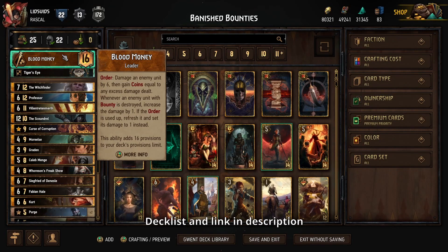Today we'll be playing a Syndicate Blood Money bounty deck because bounty is really effective since this rework for the leader ability, and also particularly good when our opponent has a lot of high base power cards — which tends to happen in this event. With only the cards in our starting hand, rounds tend to be shorter, people tend to play point slams and fewer engines, which works well for bounty.